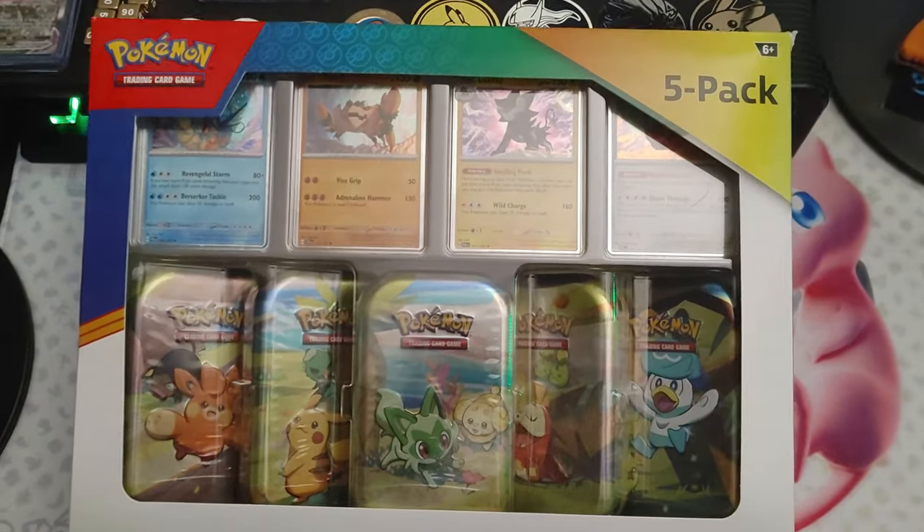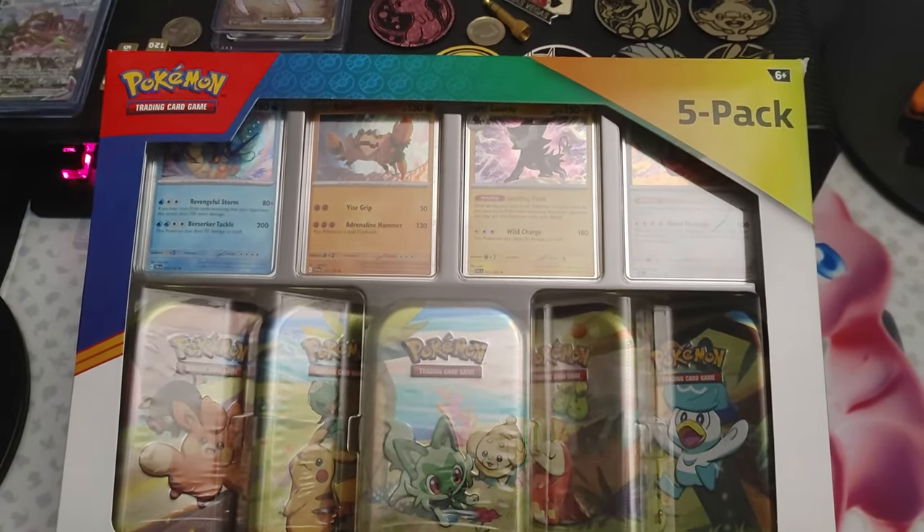Ladies and gentlemen, today we're going to be opening up a box from Costco because Sean, aka Pokevault, said that there's maybe God Packs inside. So we're going to double check just to make sure.